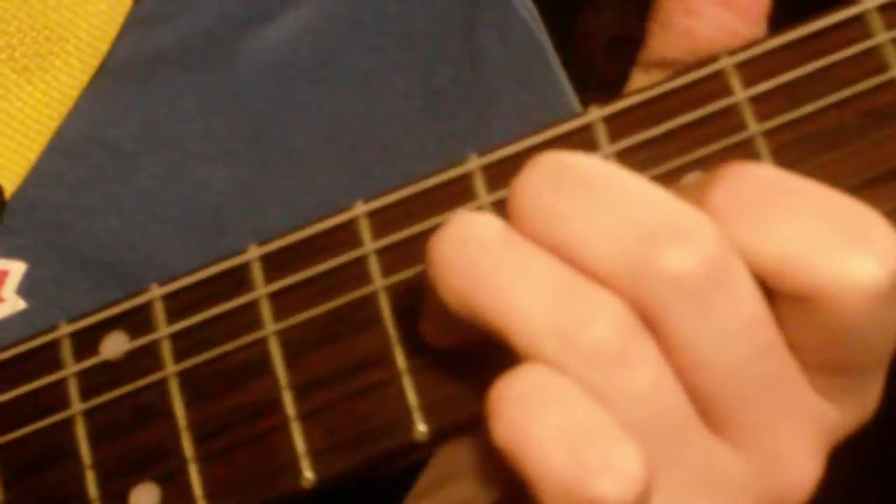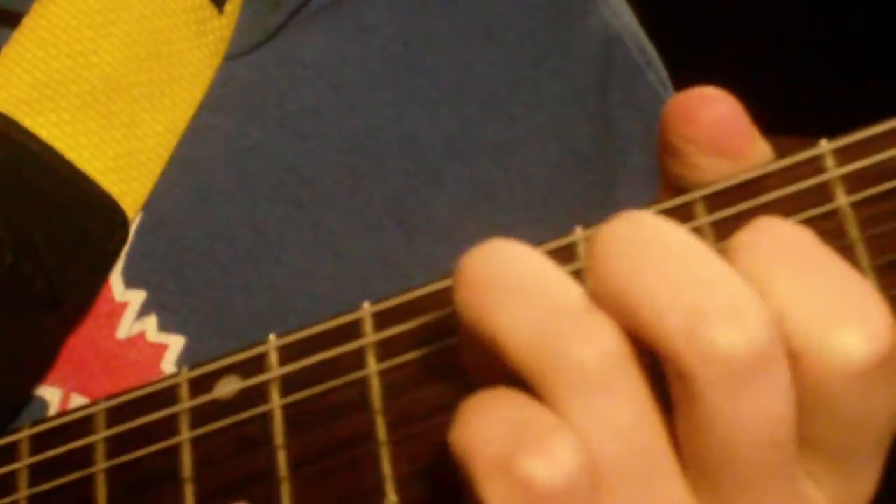Alright, so it's a pretty simple tune, really. The first part — you start on the G string. If you're watching this, you should already know your strings: E, A, D, G, B, E. So you start on the G, the 9th fret, and you get 9, 7, 9, 7, 9, 7, 10, 9, 7.